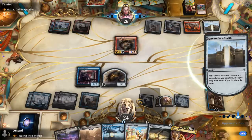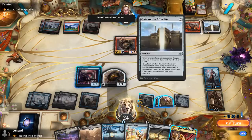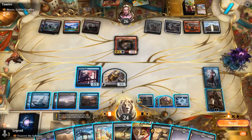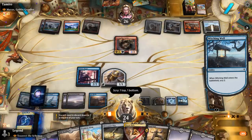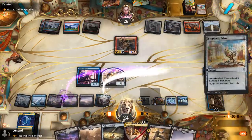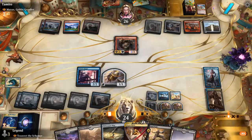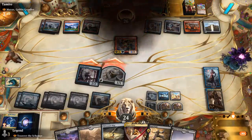I know how this ends. Time Warp seems excellent with two active planeswalkers. Play Prism, Time Warp targeting myself, and I can attack. Our opponent concedes!